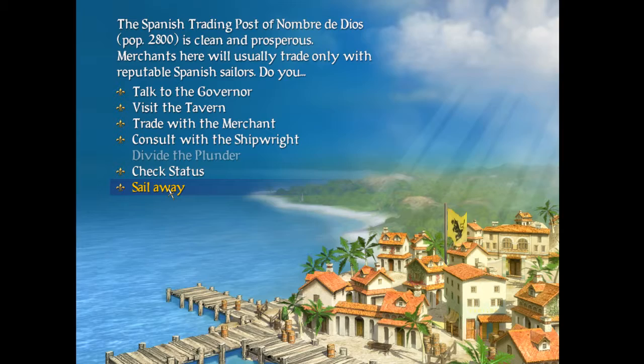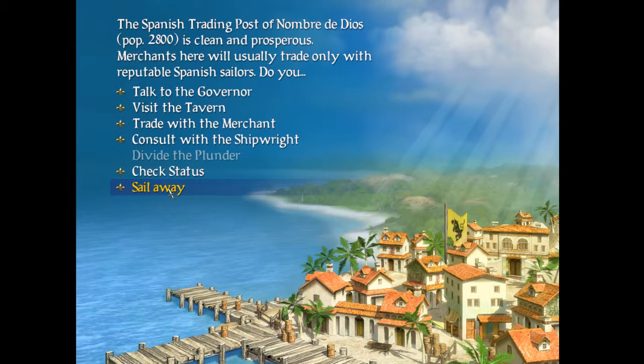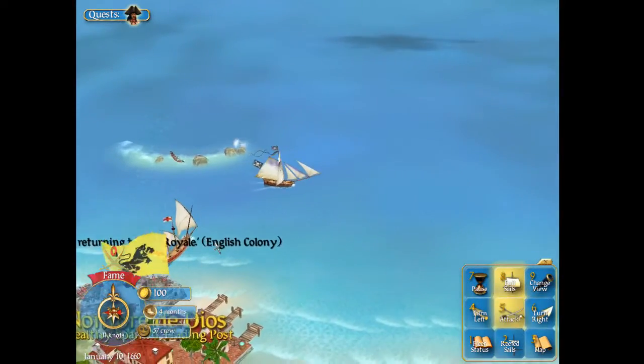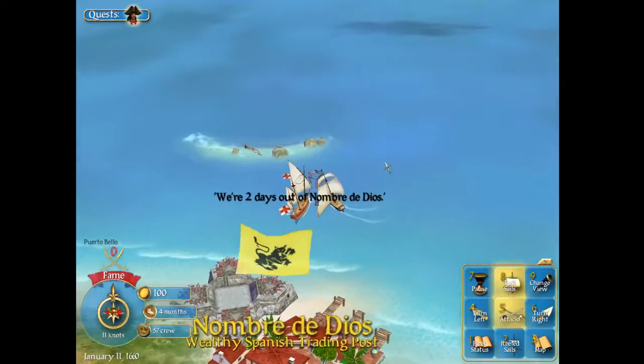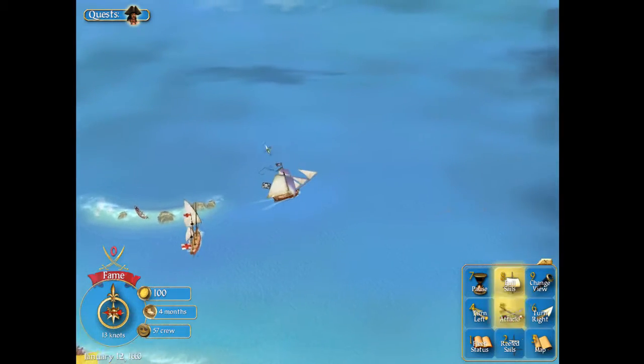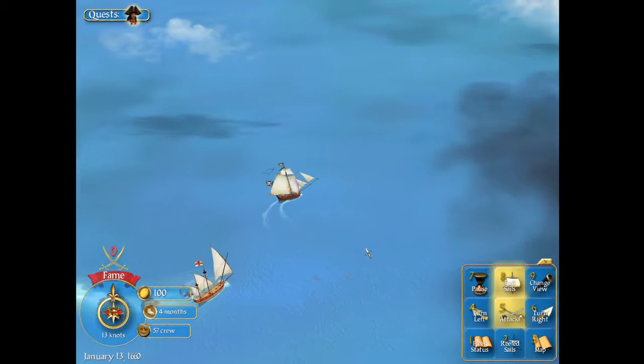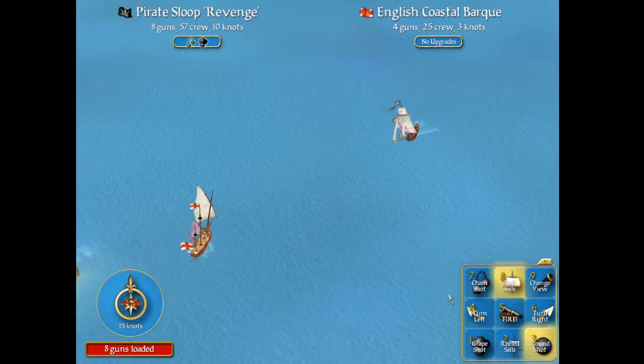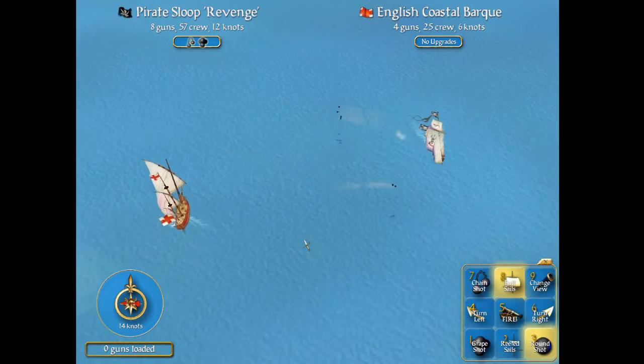Welcome back, this is Tony the hearty fellow. We're just about to leave Nombre de Dios and we're looking for an English bark - there he is, he left this morning but barely left. We've got to avoid those rocks because they will do bad things to us. We want to attack - yes, a coastal bark. He's only got four guns, we've got eight, and he's got 25 men.